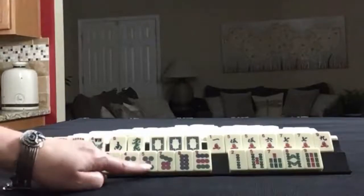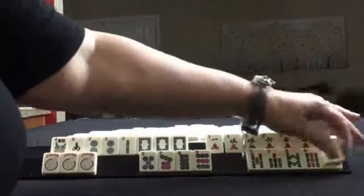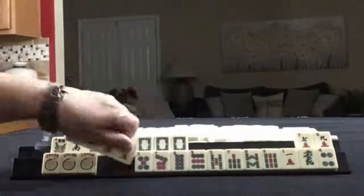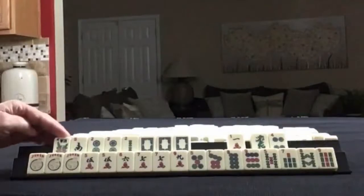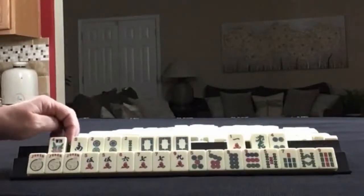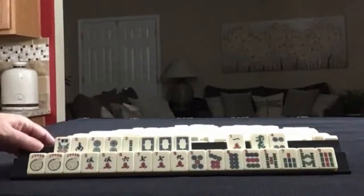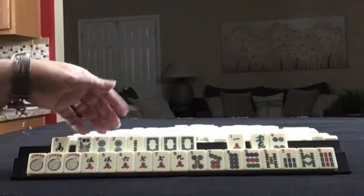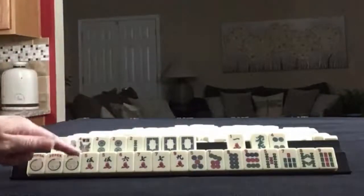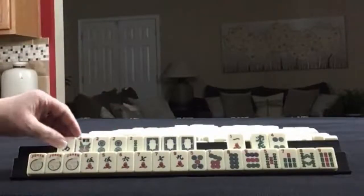Then I would focus on 5 through 9. We need a flower, north, east, west, and another 2, and a white dragon. I think I would probably play another year hand as a backup, because this is pretty light. It's fun to try, though, so I would try.